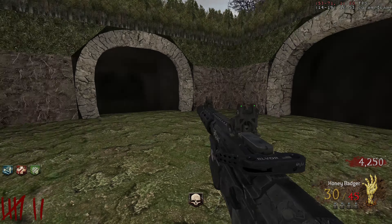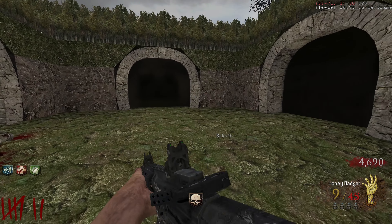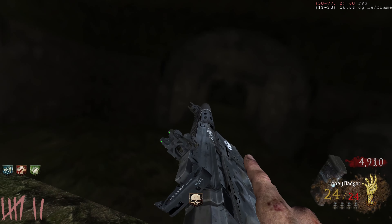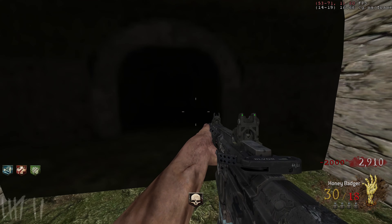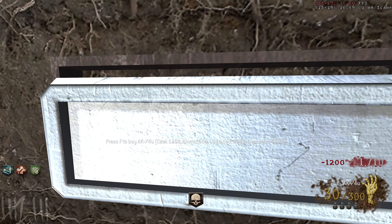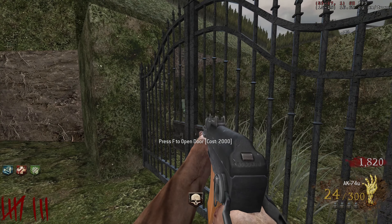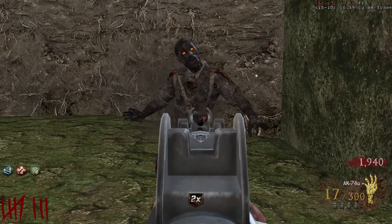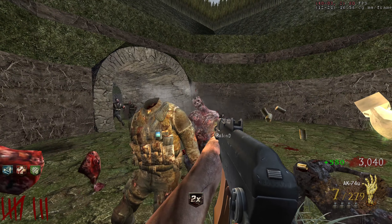Oh my god, I see Dead Shot Daiquiri — that is an epic first sight. Imagine spawning into a map and the first perk you see is Dead Shot — that would be a freaking rip. Also, I am not stoned right now, by the way — this is 100% a sober recording. I probably should have said that at the beginning, but oh well.